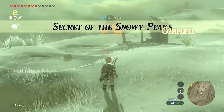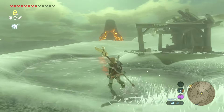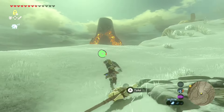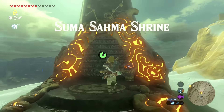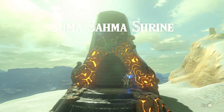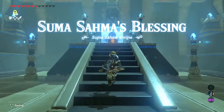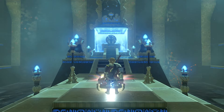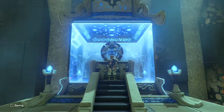Let's go get this blessing and see what we get — guessing it's gonna be a weapon. Let's get in here. This is just a blessing shrine so we don't have to do anything in here except get our treasure and spirit orb. Garbage kind of, but we'll take it.